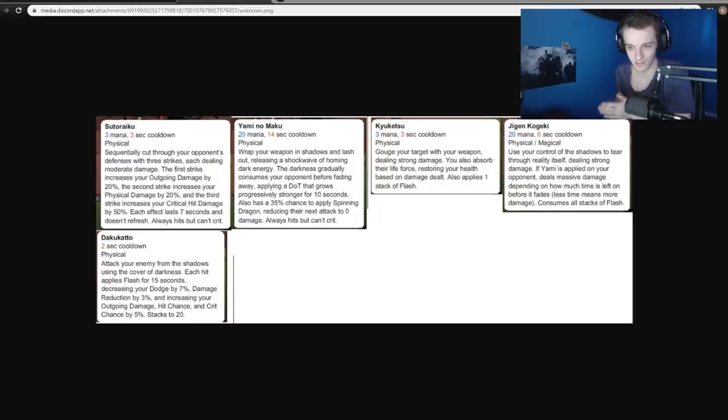The skills: the first strike increases your outgoing damage by 20%. The second strike increases your physical damage by 25%. And the third strike increases your critical hit damage by 50%. Each effect lasts 7% and doesn't refresh. Also hits, but can't crit. That's your first skill for 3 mana, 3 second cooldown.